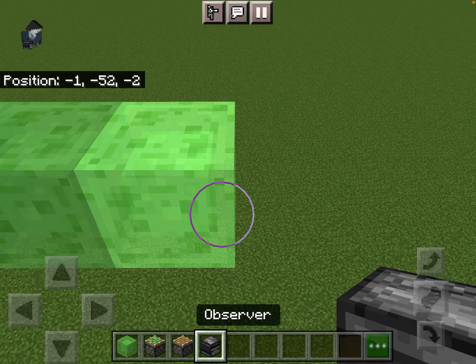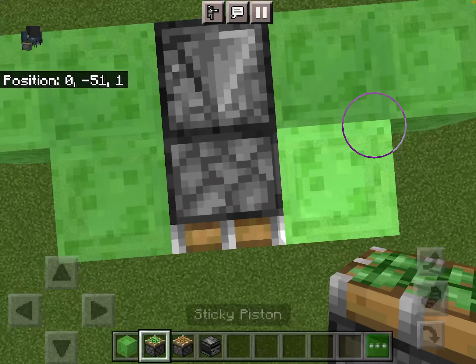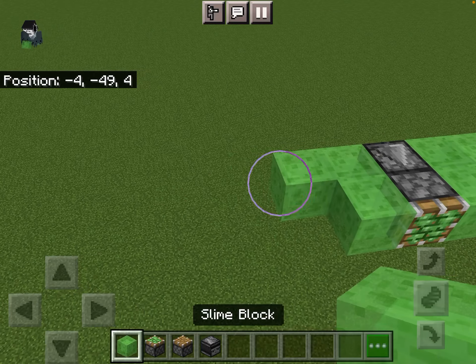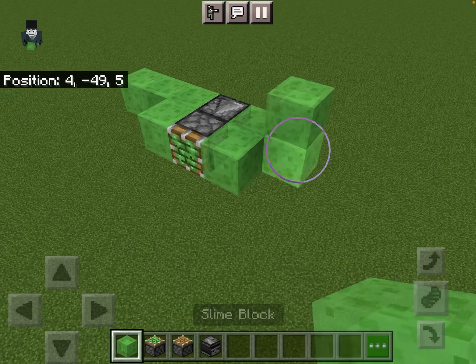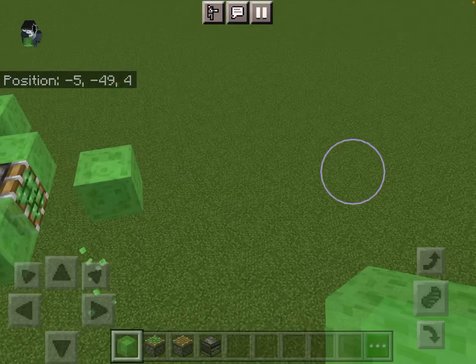Just build it up like this, like the front of a plane. The observer needs to be facing this way with just those two sticking out like this, and then we need to add a sticky piston here and two more slime blocks.